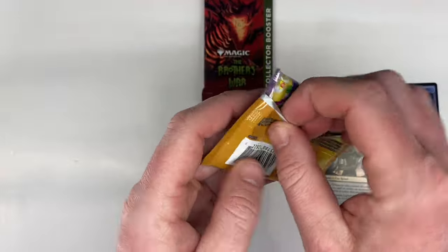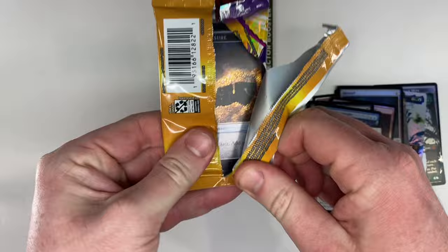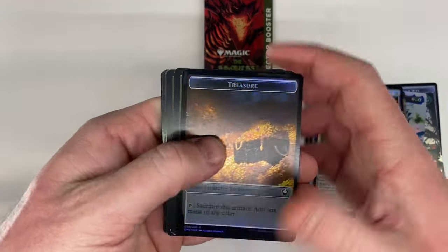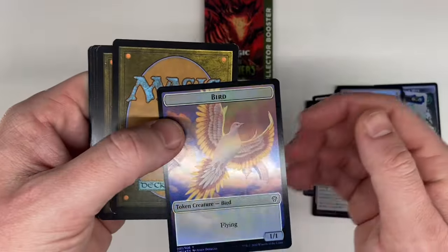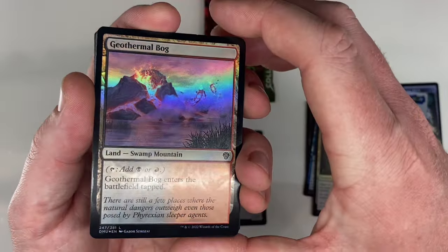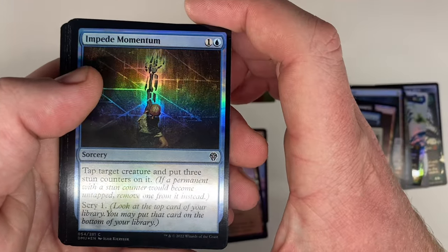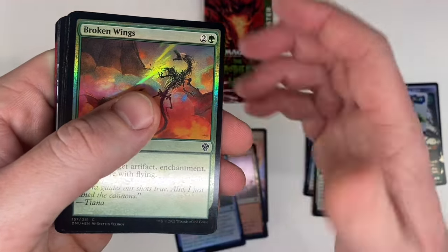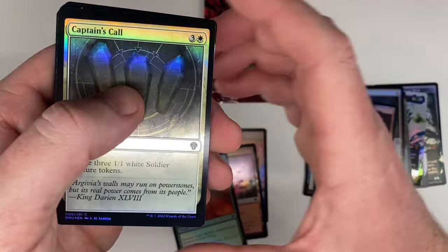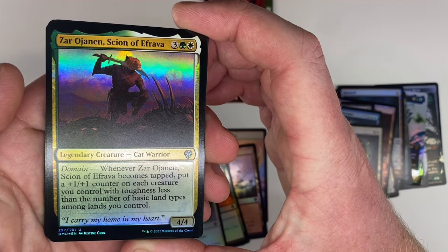Up for the Dominaria. Just get a little bit of this set, I do like it. That land art in that Phyrexia pack though, that was pretty sweet. I got a treasure card - I do feel like that is a good sign, and that bird looks nice. Geothermal Bog, that's my land. Impede Monument. Broken Wings. Captain's Call. Czar. Oginan Scion.